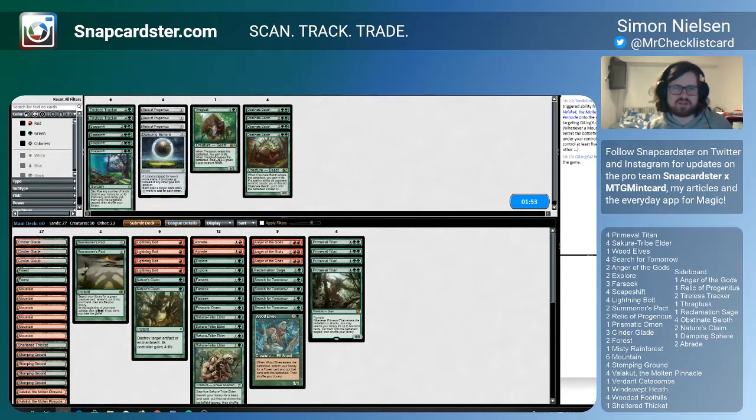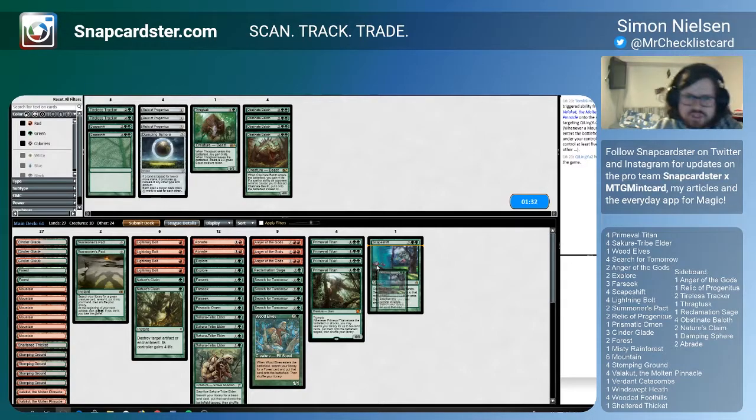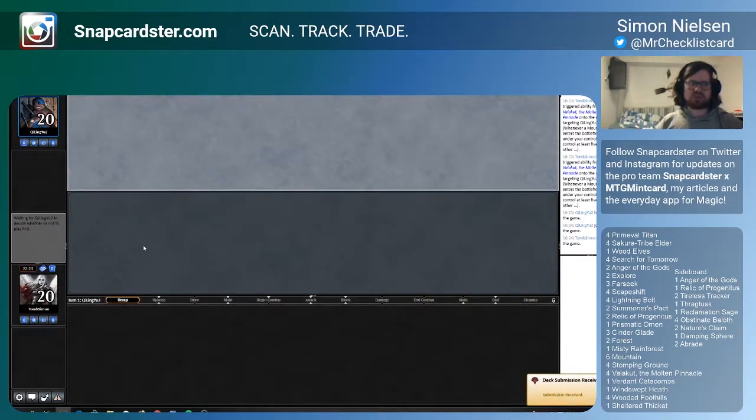I don't want to just cut all my Scapeshifts and leave it as is, because I prefer to shave some ramp spells if I shave Scapeshifts. So I'm gonna leave one or two Scapeshifts and cut out a ramp spell or two. I think I want three Anger, but I'm not even sure if that's correct in this matchup. The ramp spells I want to cut are again Explore and Farseek. I'm gonna be on the draw, so Farseek is worse. And because I'm on the draw, I'd rather have the extra ramp spell than the Scapeshift. On the play, I'm gonna switch it up and cut the two Explorers and leave all three Farseeks.